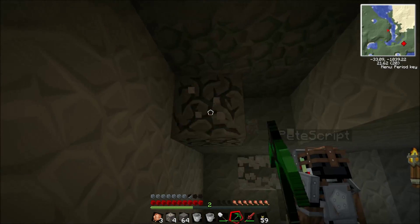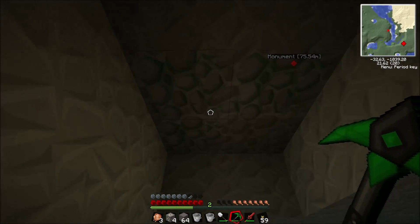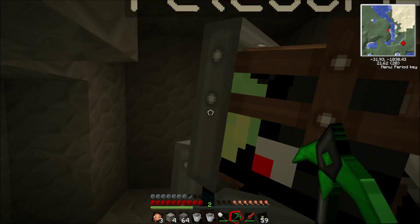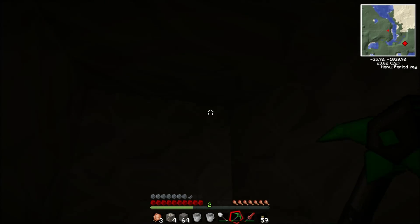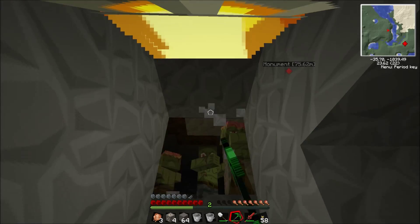Okay guys, we're mining. Pete, above us - see the mossy cobblestone? Right, shall we tunnel up to it? Yeah. Oh there's a sapling, I want it. I got five rubber tree saplings.